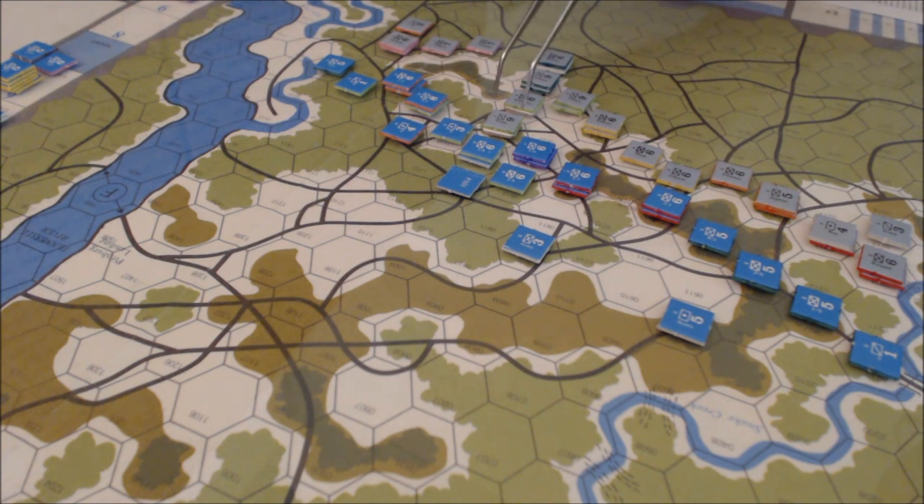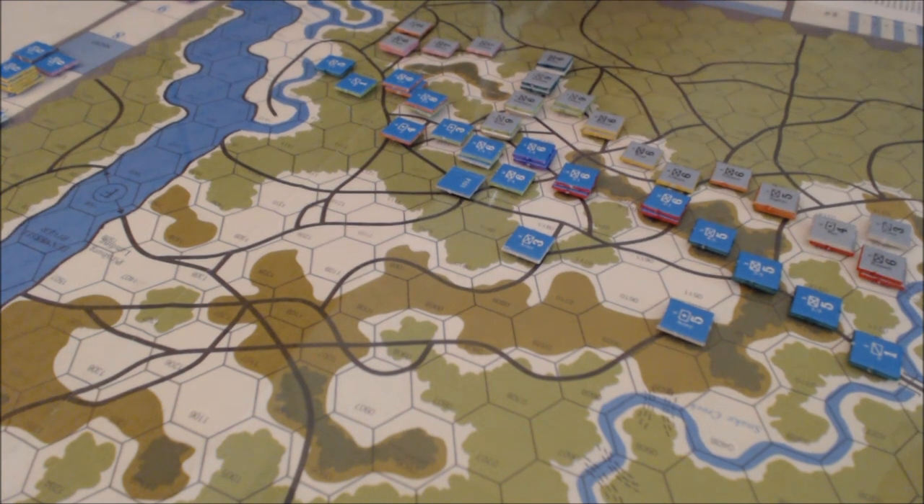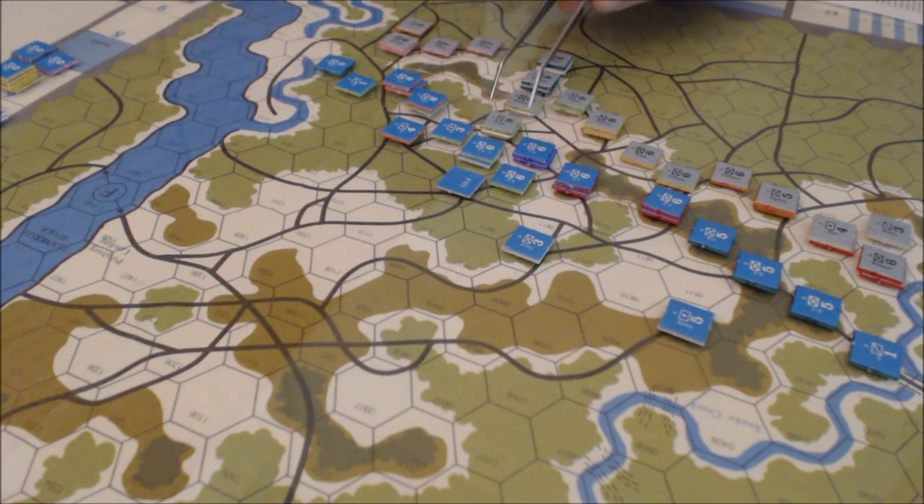There was an attack on the extended Confederate nine-strength-point unit, using the variant rules for the ILAO variant for the Napoleon War series, which I decided to try since it's a pretty low counter density. Basically the attack was a 1-1, so he takes one hit. His effective strength is now 8.